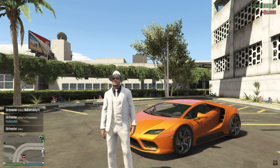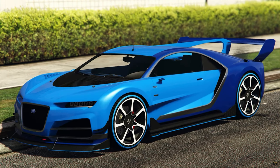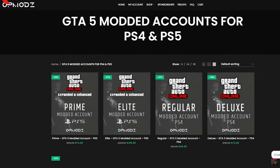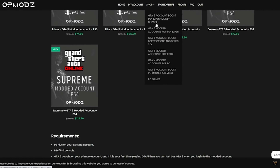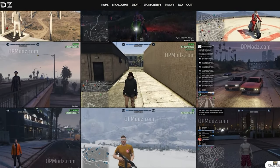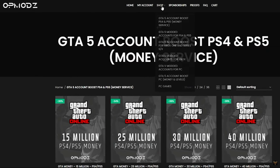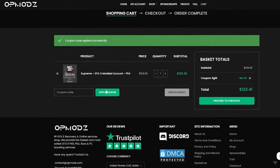Have you ever been broke in GTA and just wished you could go from having almost nothing to a million dollars without spending a bunch of Shark Cards? Luckily we have OP Mods — a GTA 5 money account and services website that's trustworthy, shows proof of work, has a five-star rating on Trustpilot, and is cheaper than other GTA 5 competitors. You can use code 'discountlegit' for a five percent discount on all your purchases.